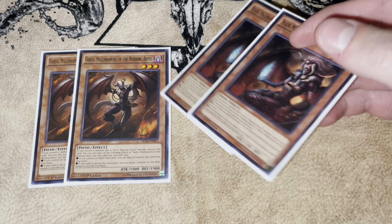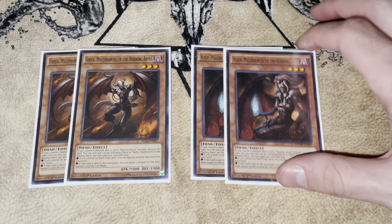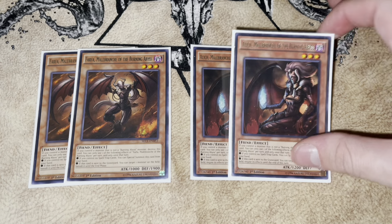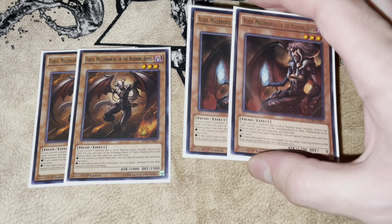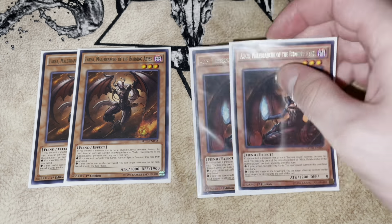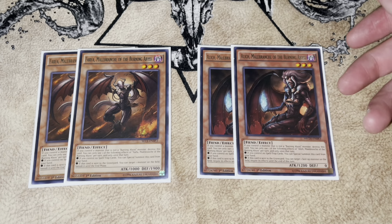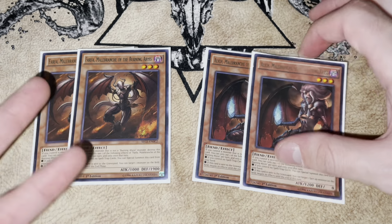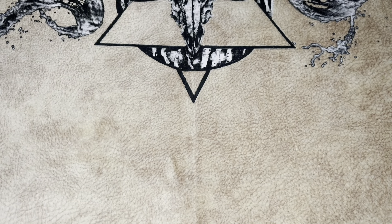I've gone over my reasoning for Alich in prior videos, but briefly: your opponent activates Branded Fusion, you chain Beatrice to send Alich, their fusion attempts to resolve its effect, and then you chain Alich as chain link two and it negates it — that's a really big play. You can also just dump Alich off Beatrice to negate cards that don't activate on summon. Farfa is spot removal; I don't think either of those cards is necessary at three.